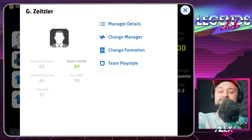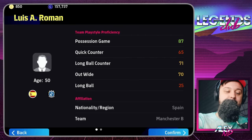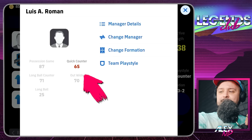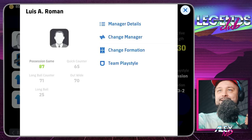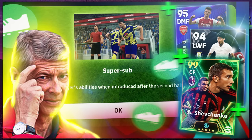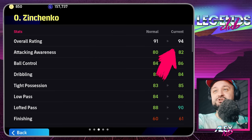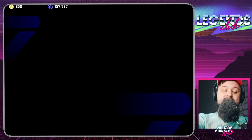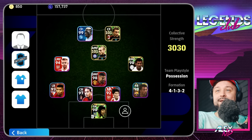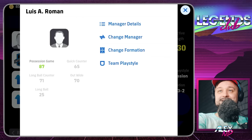For my team, I'm playing Quick Counter at the moment but I might switch to Possession or Long Ball Counter. It's important to have a proper manager — if I want to change the play style I need to change the manager first. For instance, if I go to Possession, I click on the manager and see that Quick Counter doesn't work well with Pep Guardiola. I change team play style to Possession Game and that's how I get the most from my team — every player gets a proper boost of plus one or plus two depending on the stat.